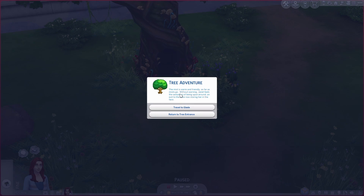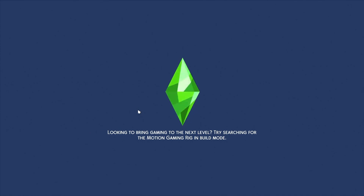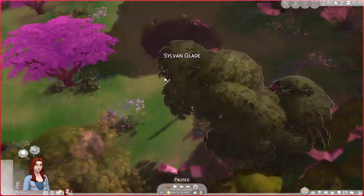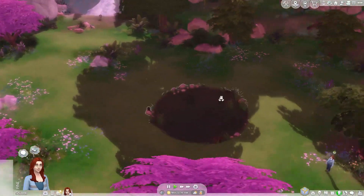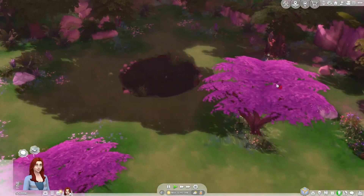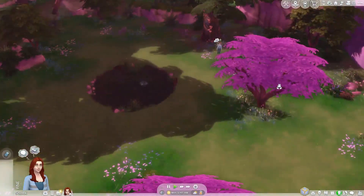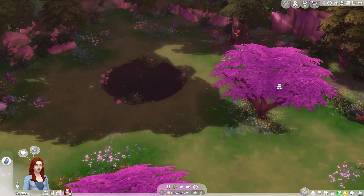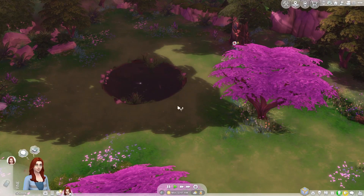Let's travel to the glade. The mist is warm and friendly as far as mists go. Without warning, Janet feels the sensation of being spun around and exits the cave, now staring her in the face. We're getting the option to travel to a new lot — this is the Sylvan Glade. It is, in my opinion, probably the easiest secret lot to get to. It is beautiful. That's a little freaky.